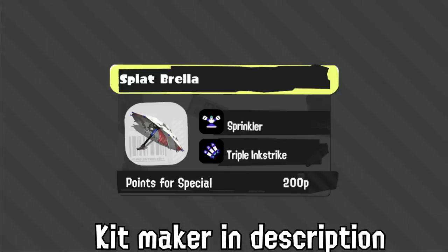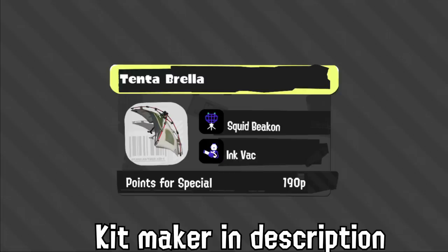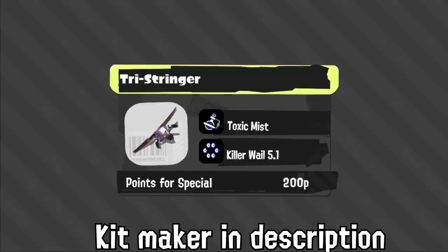Brella has Sprinkler and Tri-Strike. As a Brella player, unless the weapon gets its damage reverted this will not be able to kill, and I don't think it'll be great — it would only be useful for Tri-Strike spam until something else can spam it faster. Tenta has that support kit it needed — unlike Bloblobber, they actually gave it a support kit in this game. Tenta is much easier to slot into actual team comps now because it can fit a support role while still having that tanking capability, which is super useful. And Tri-Stringer is 200p for Killer Whale 5.1, so it's not even going to get many uses of it — that's the only good thing about this kit.